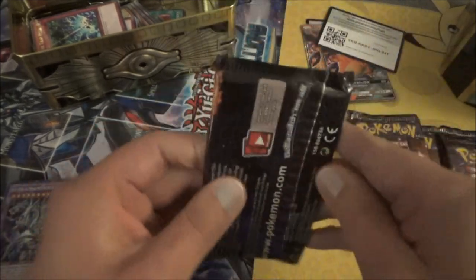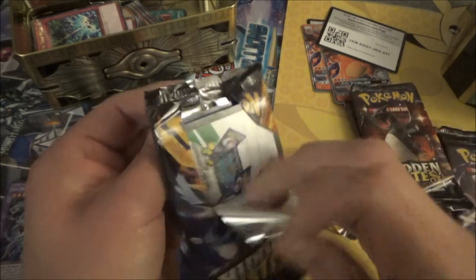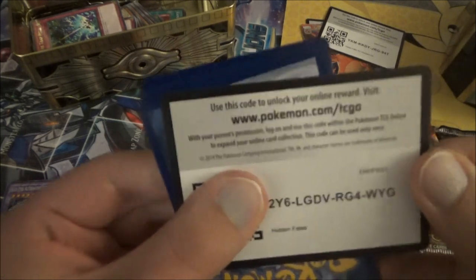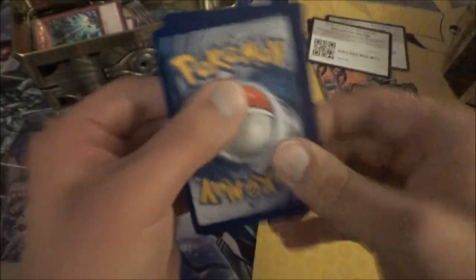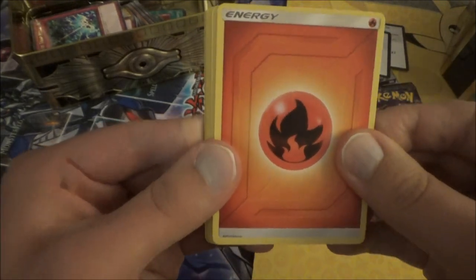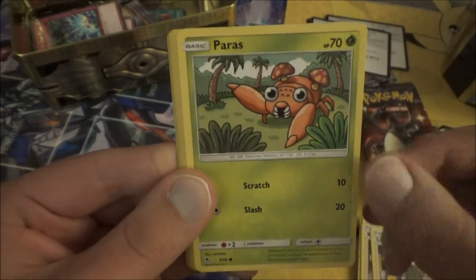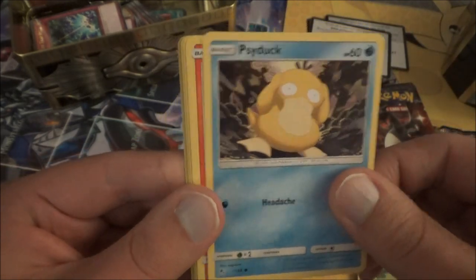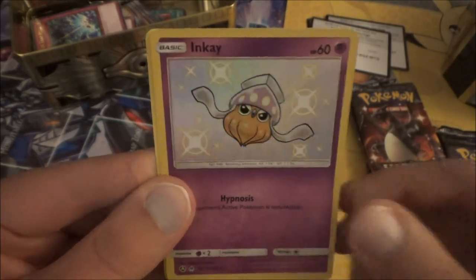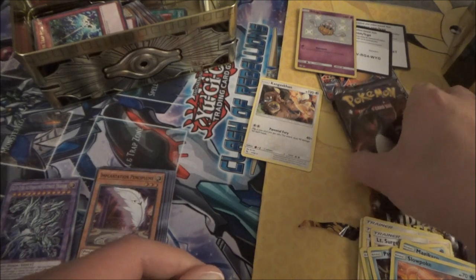For those of you that don't know, you are guaranteed a code card in each pack but that doesn't necessarily mean you're going to get a rare or better. We got Fire Energy, Brock's Pewter City Gym, Koga's Trap, Lieutenant Surge's Strategy, Leon Commons, Paras, Psyduck, Charmander, Magikarp, Slowpoke, and shiny Inkay — nice! And a Kangaskhan as our regular rare. We have three packs of the shiny Charizard now.